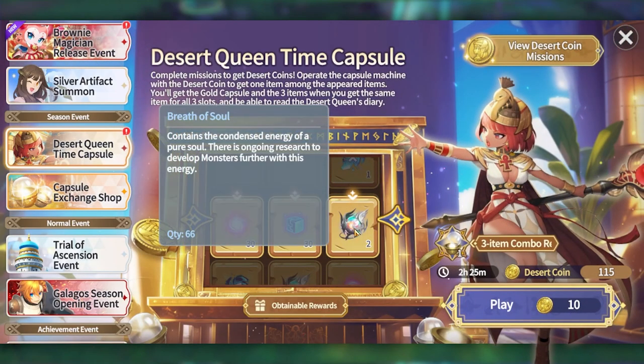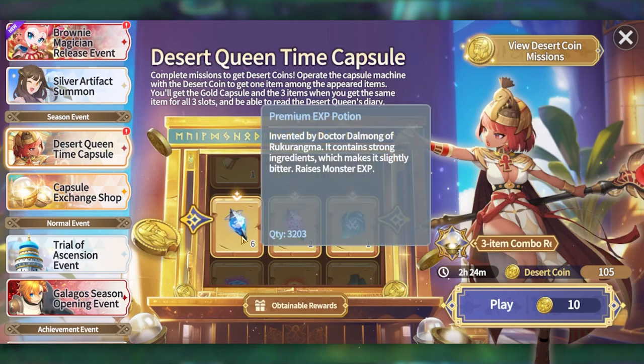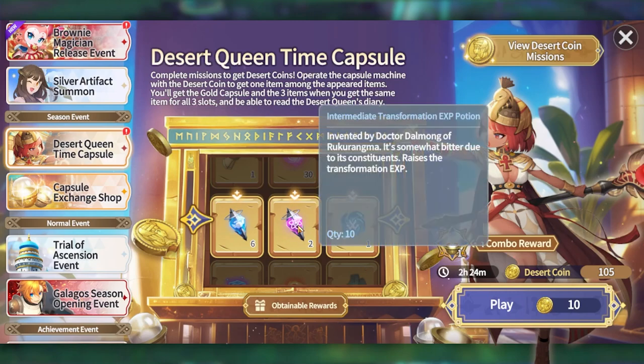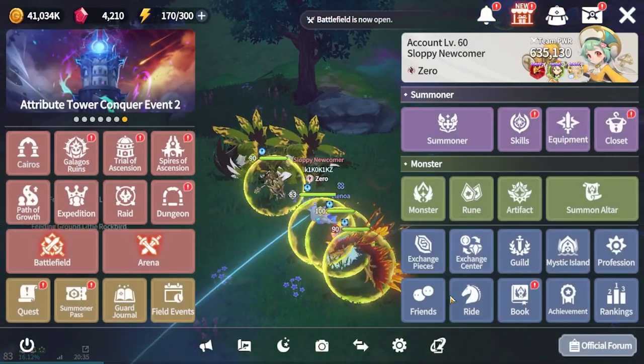Dito, ito - net of soul. Dito nyo naman, 66 lang meron ako. Pero actually ang recommend ko, ito kunin nyo pag ito lumabas. Ito napakahalagang example - kasi ito common lang to, pang experience yan. Ito yung pang reroll ng top stats ng runes. Ito, napakarar na to - pang experience, pang level up ng transformation nyo.